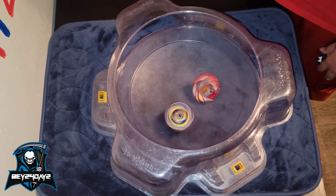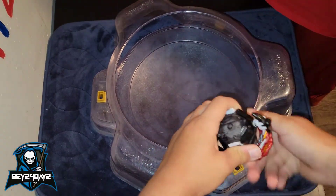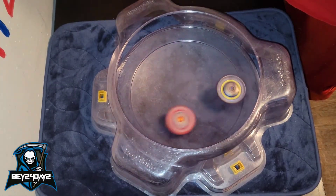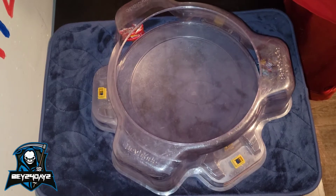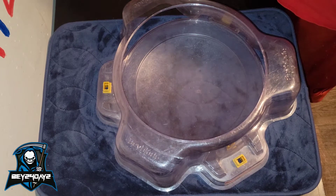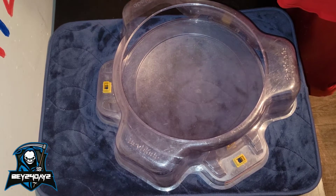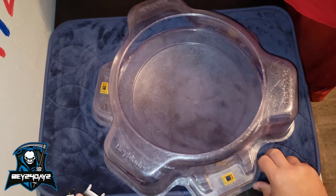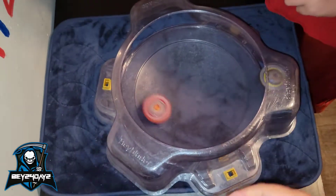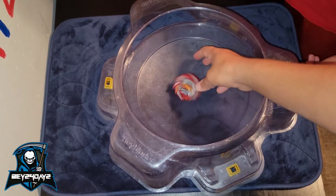I'm pretty sure it might be going to be a draw or Savior — Savior all right, there's 1-2 Valkyrie. There's some nice hits. How many clicks? None — I got two, you got two clicks from mads. Yeah, well you're an attack type and I have a balance slash defense.